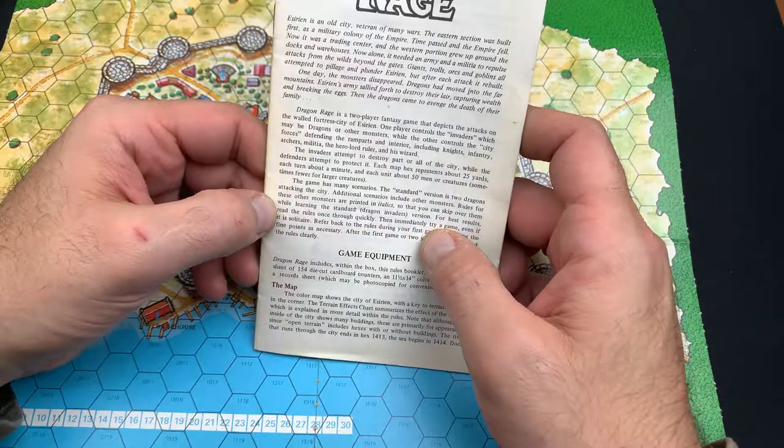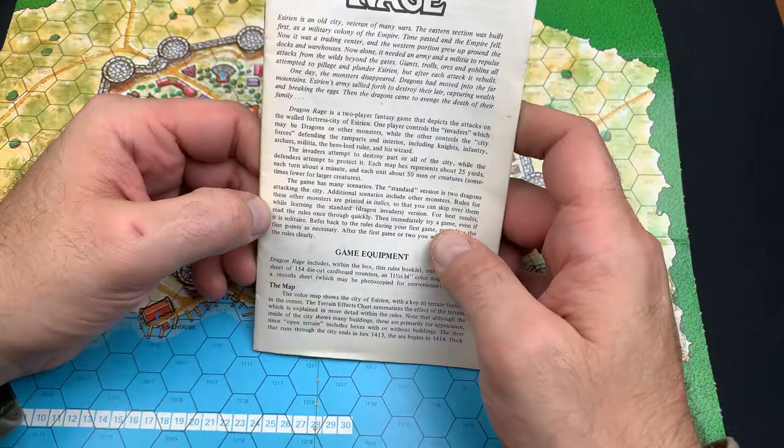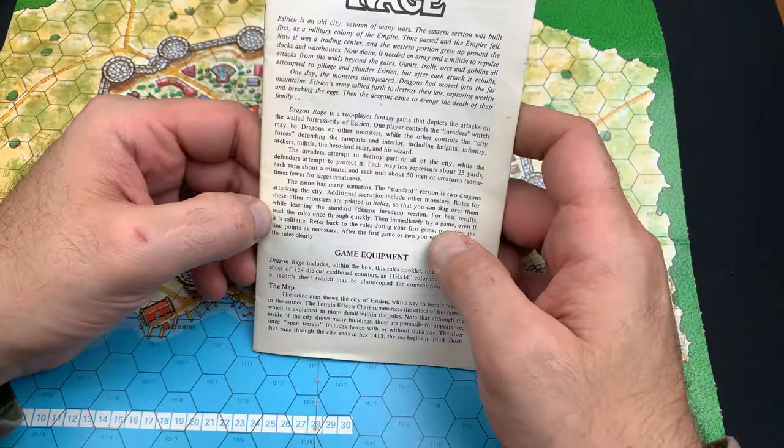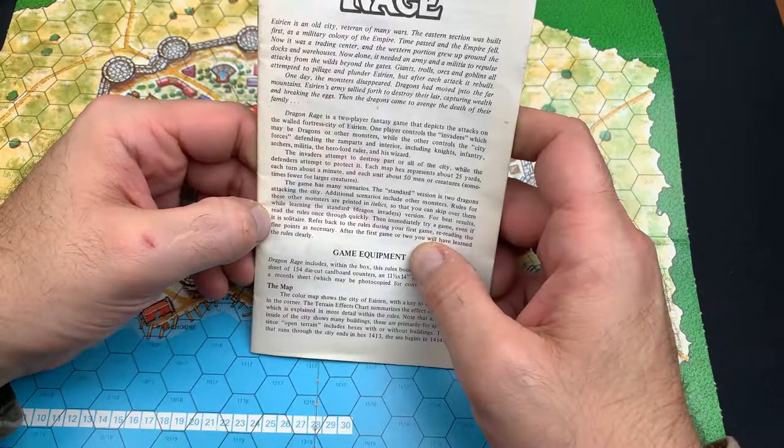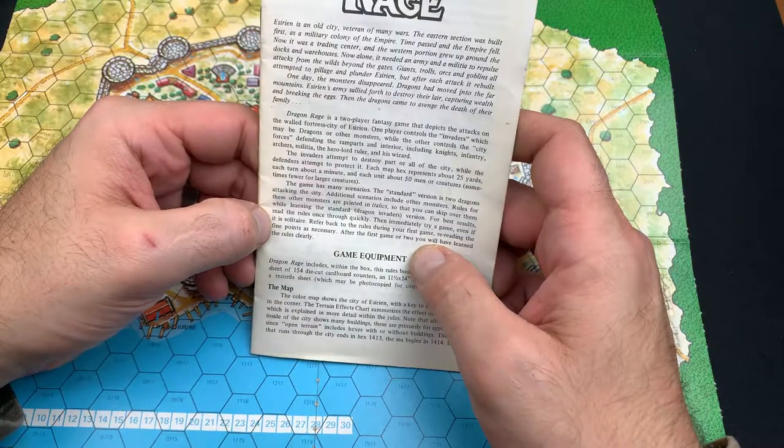For best results, read the rules once through quickly, then immediately try a game even if it's solitaire. Refer back to the rules during your first game and reread sections as necessary. After the first game or two, you will have learned the rules clearly.